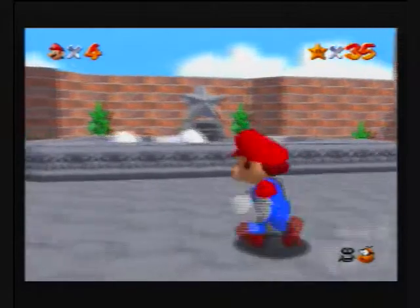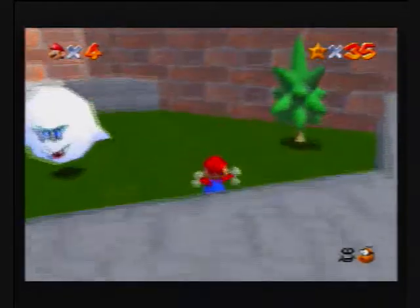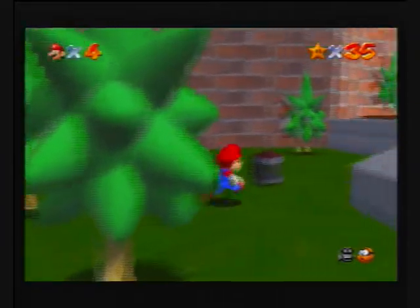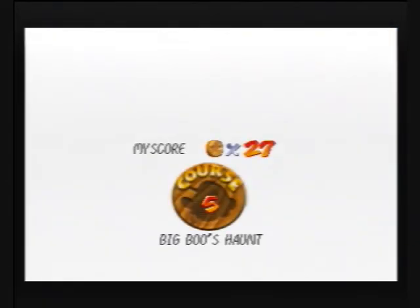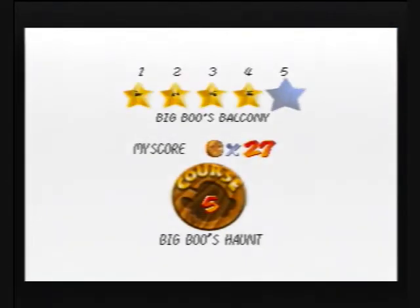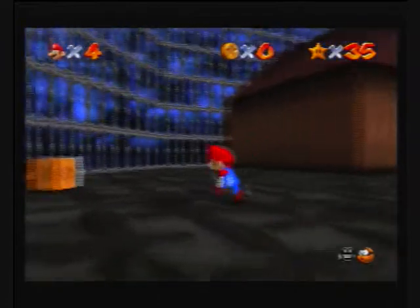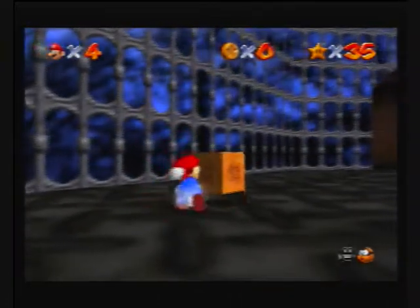Okay, so we're gonna go back into Bigger's Haunt and try to take out two stars with one stone. I'm just gonna take this time to untangle my controller cord. Okay, Bigger's balcony. So I'm gonna do the 100-coin one and Bigger's balcony in this episode, and in the next episode we'll start with Bowser.